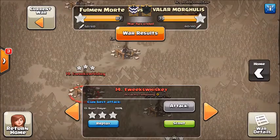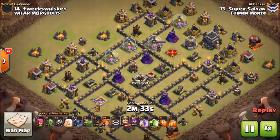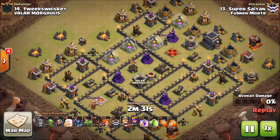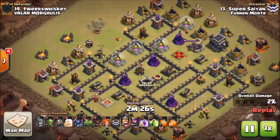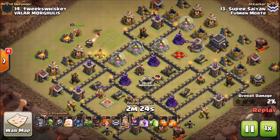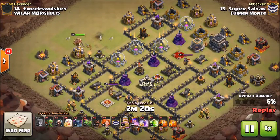The next one we're going to look at is going to be from Super Saiyan — this will be his first. He's going to come in with the Grundi-nator attack. Gets a wizard down on that camp to go ahead and break the funnel, then sends in the barb king behind that so he will take out the trash on the top side.